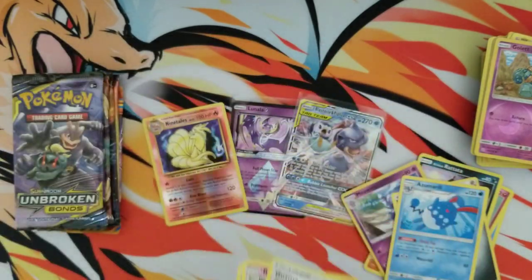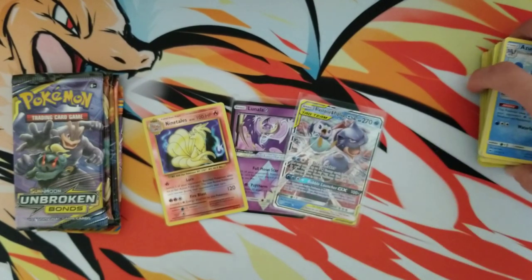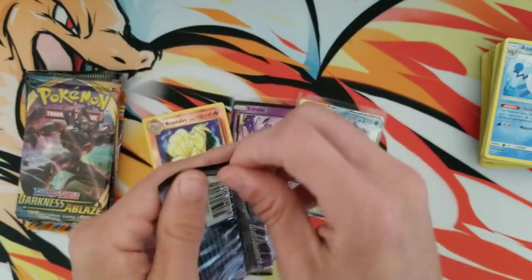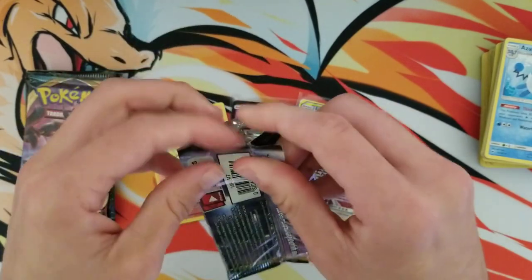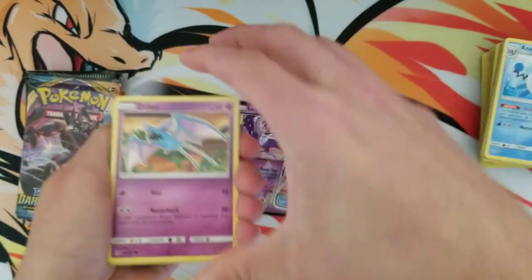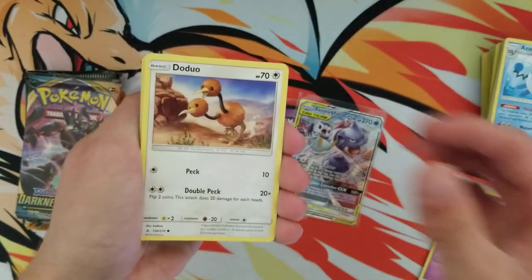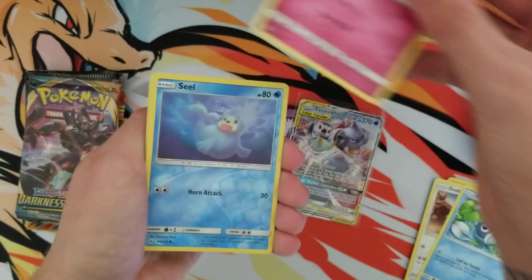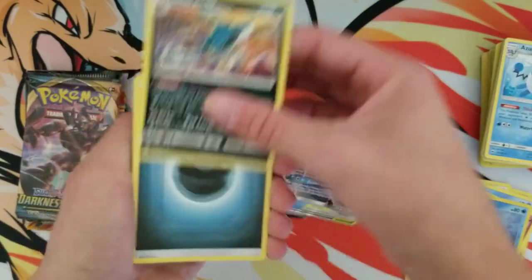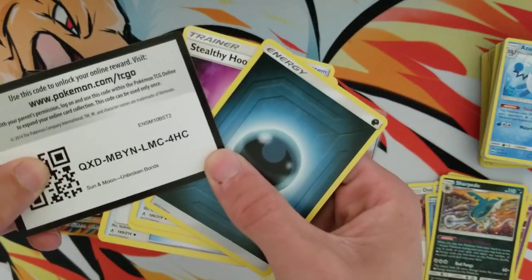I was selling those things for like $25 a playset — the good old days. Unbroken Bonds: rainbow rare Charizard and Reshiram — I'll just say the cards that I want every time we open up a pack. We got Zubat, Koffing, Doduo, Poliwag, Spritzee, Seel, and a Sharpedo. I'm a big Sharpedo fan so I'm cool with that. Always like Sharpedo. There is the code.